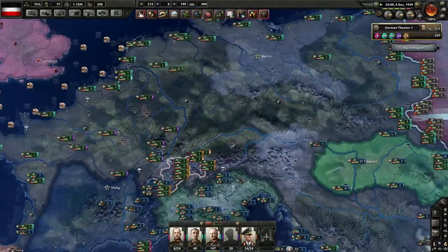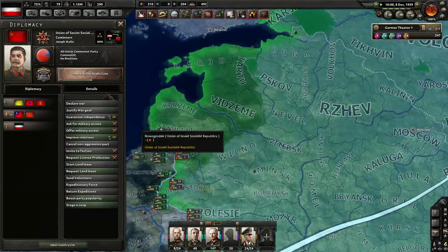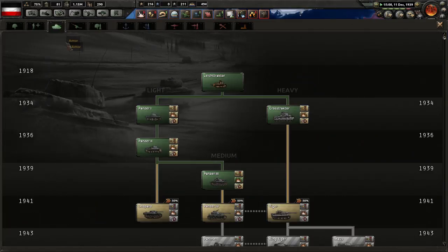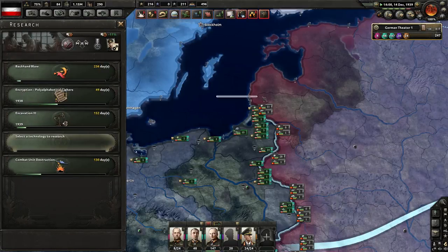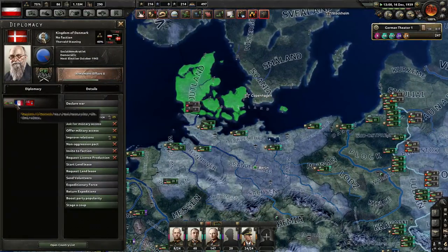You guys can just kind of stand there and look pretty for a little while. Yeah, the Soviets are totally going to be pissed off at me, I can see that. When's the next tank? It's 1941 — right now. Fire Brigades, beautiful. We can get a focus against these buttfaces as well, can't we?